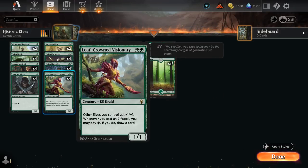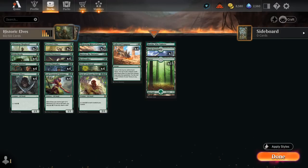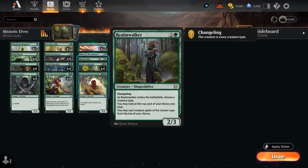So what did I cut to make room for Visionary? I'm down to two copies of Dwinan's Elite, which is still quite synergistic — making a 1/1 Elf token when it enters — but it always felt like one of the weaker cards. And then I'm also down to a single copy of Realmwalker. I've always been a very big fan of Realmwalker in Elf decks, but now with four copies of Visionary, we probably don't need as many.